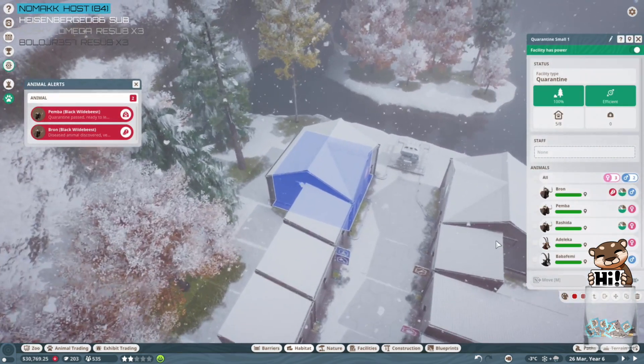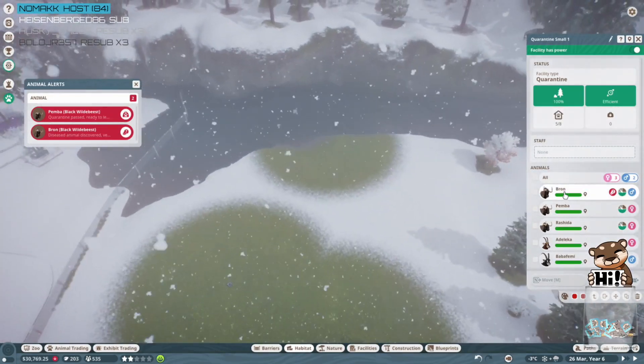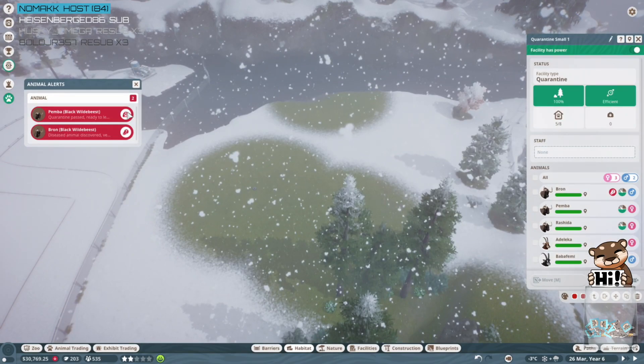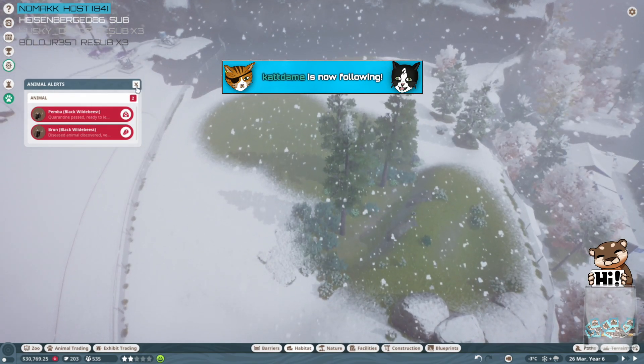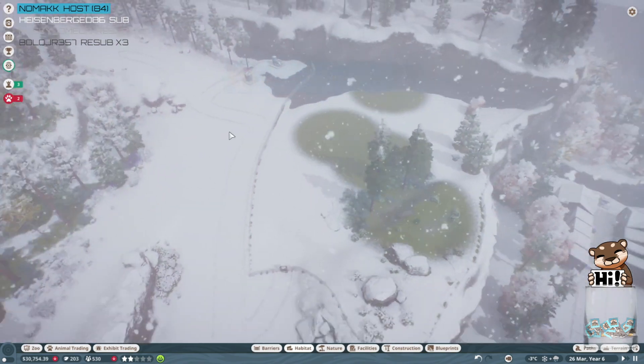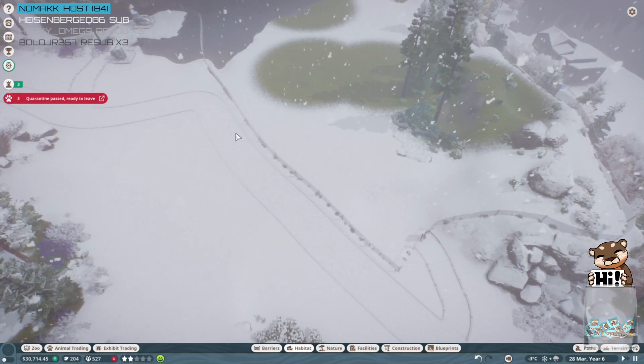Quarantine passed. I didn't realize its name was Bron. Pemba and Bron are good to go — oh no wait, Pemba is okay, Bron not. Rashida is okay. That's hilarious, I love it. Bron. Nicole is super sick, she's having a sick day. Oh, I feel something too — you got your room sick. I'm sorry you're both sick, that sucks. Feel better soon.